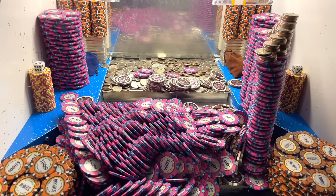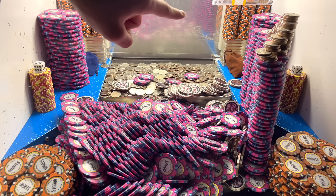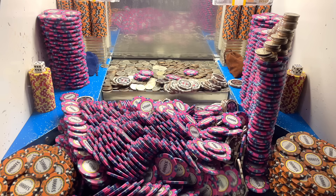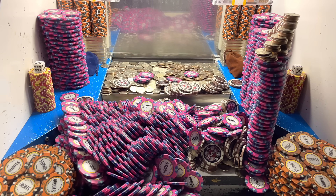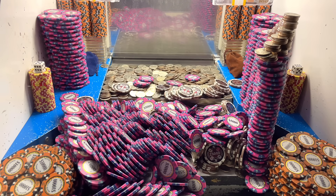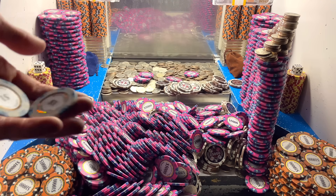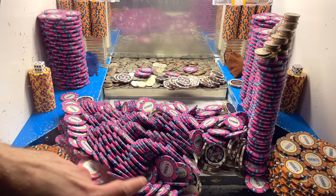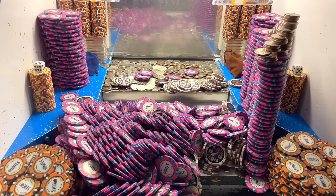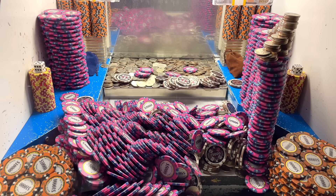Oh my goodness, I'm just now noticing something. You all see that back there — there is a $25,000 chip stuck in between the pusher and the blue shelf. I don't know if that's supposed to be like that; it might end up tearing up the machine. So let me call the staff back here just real quick and we'll go ahead and turn in the two $1 chips while we're at it. I'm hoping none of this right through here falls down while I'm away.